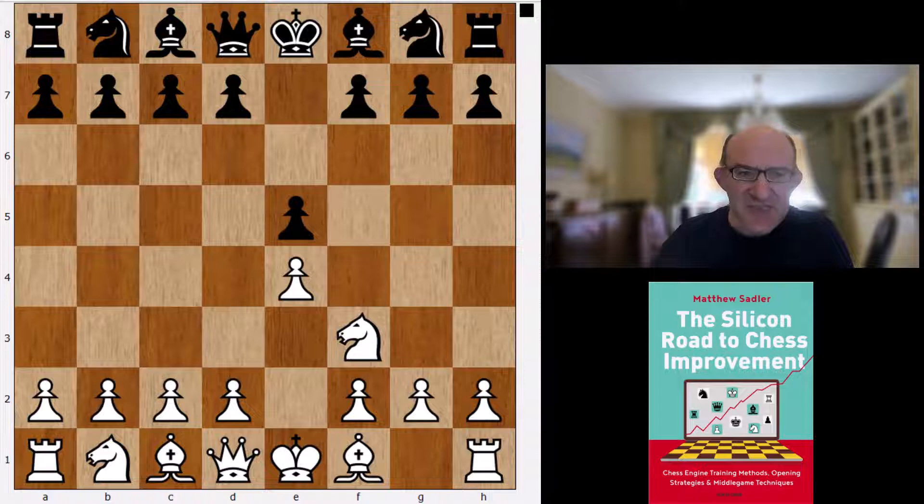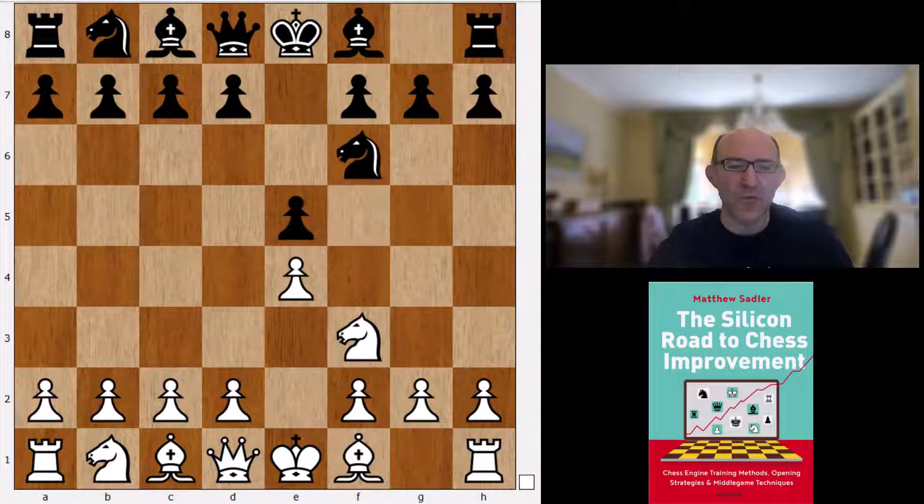After Nf3, Nc6, Bb5, Nf6 we're into the Berlin. But there's plenty of other stuff to look at here as well. How about Nf3 Nf6 - what does Stockfish want?